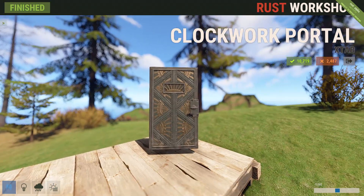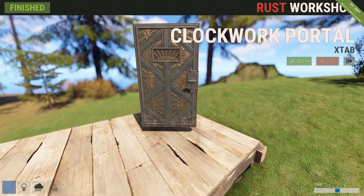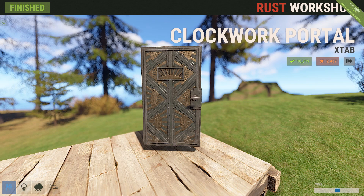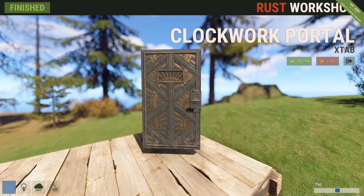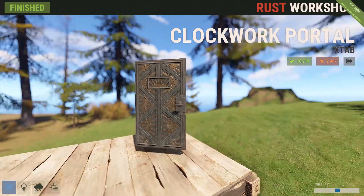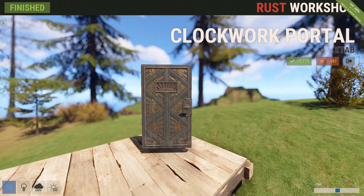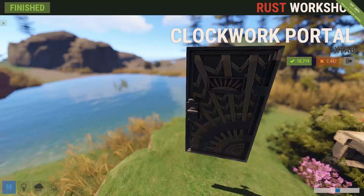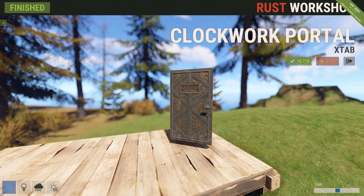Next up we've got the clockwork portal door from X Tab, and it is beautiful. I'm someone who likes the mechina or steampunk themed stuff and this is really cool, but to me it's one of those doors that doesn't fit any of the building materials. It doesn't really look great with wood, looks okay with stone, awful with scrap metal, and okay with armored. It's really beautiful and detailed but I feel like it doesn't quite look like anything that belongs in Rust.